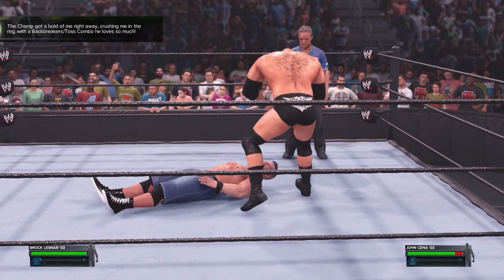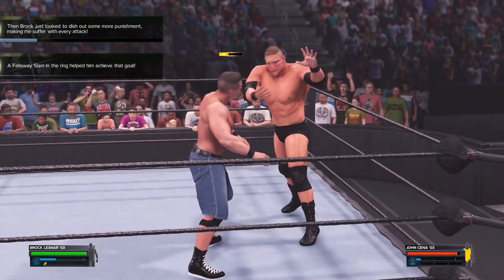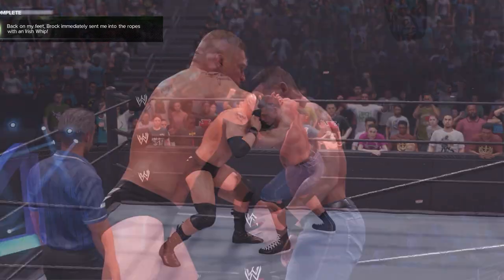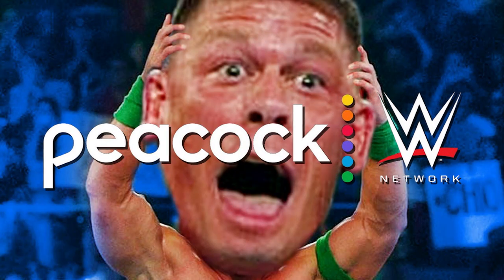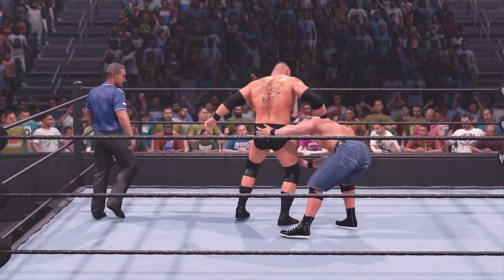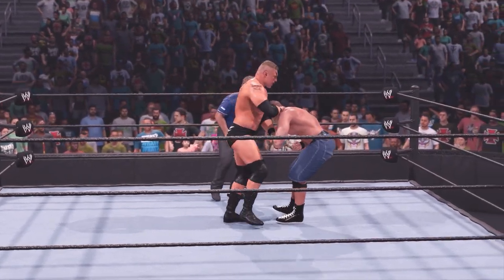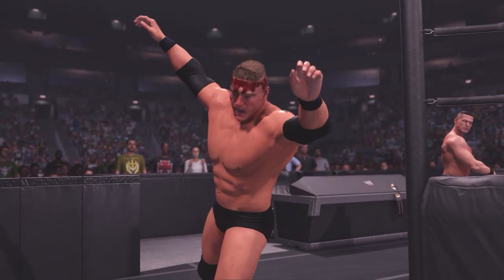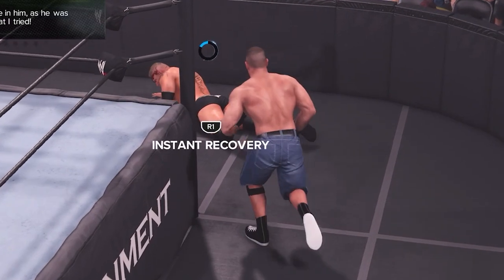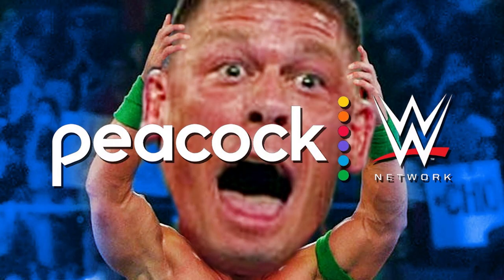Running it back — we time travel to 2003 with a young Brock Lesnar. Full Nelson slam incoming — I know all the moves, I am a 2K23 master. Peacock time, Cena breaks the count — the title is on the line. Knee to the guts by Brock Lesnar. Brock's busted open right now — nice detail. Head first on the ring post. Cena tries to cheat but Brock Lesnar gets the win with the F5.